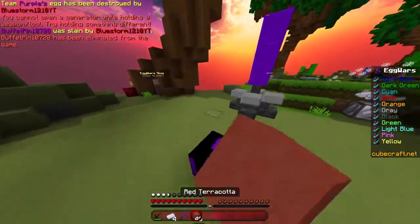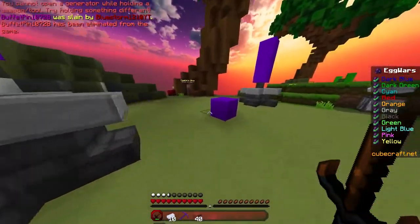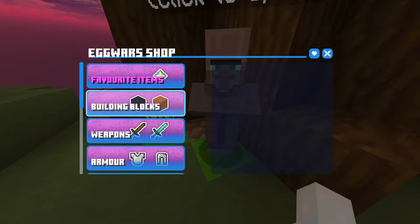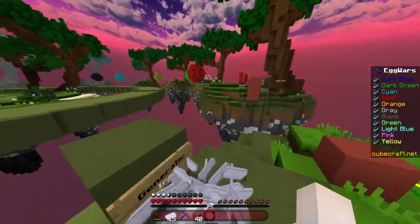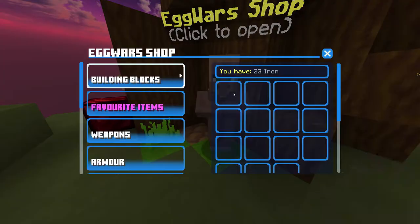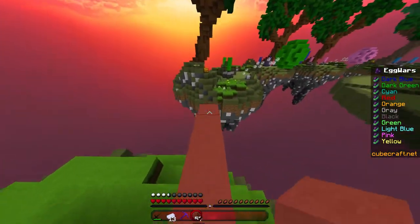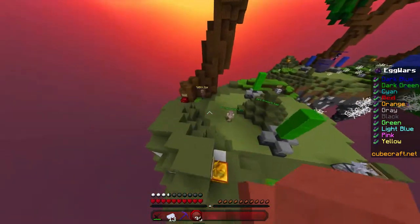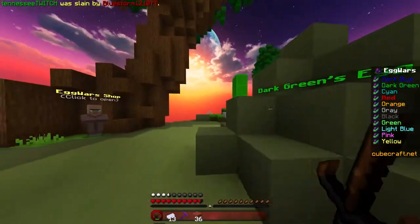There we go. Purple's out of the game. I do like the GUI a lot — the way it has the Cubecraft colors and you can switch through them. The only thing I kind of have a problem with is as somebody who's on keyboard and mouse, I like to get everything done really quickly. However, you have to click through a bunch of menus, and it's also kind of laggy — sometimes the image won't even show up when you're trying to buy the item that you wanted to buy.